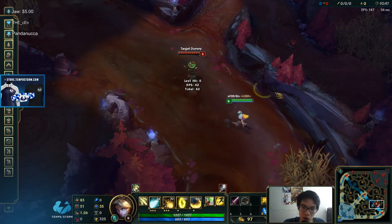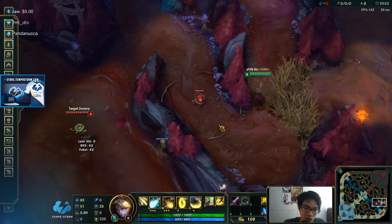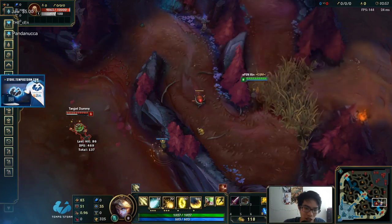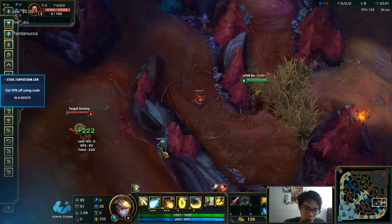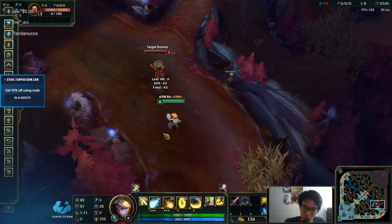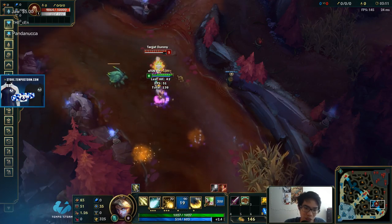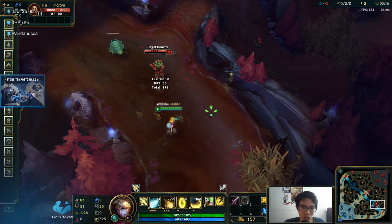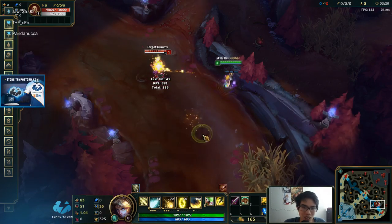So if you want to hit this dummy, you can E at this ward, flash close, and hit him immediately. Now what I was surprised by was that Q flash and E flash can be done at the same time with one flash — it can be done at the same time! I didn't even know!